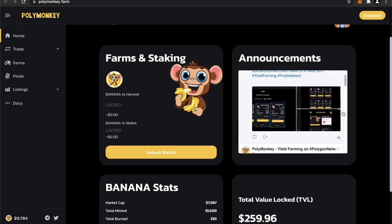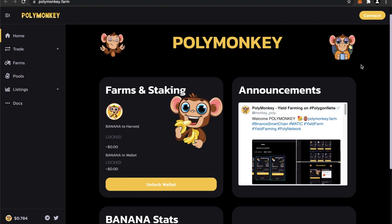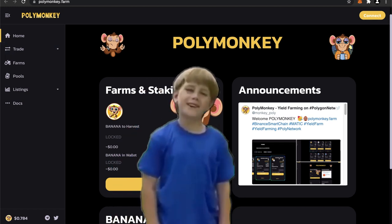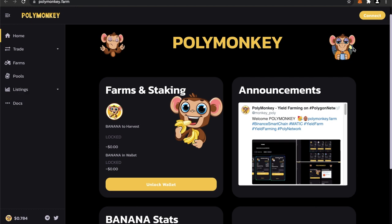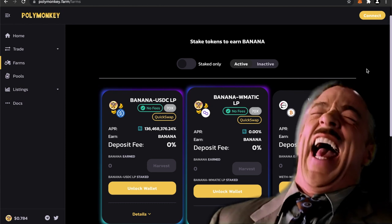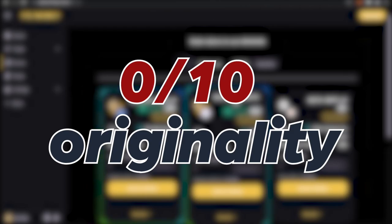I wonder who's putting money into this pool — maybe it's the owners or developers themselves. The idea is definitely not original. I mean, not even the interface. I've seen monkeys before — oh yeah, this little farm called Ape Swap which has monkeys and bananas just like Polymonkey. And just take a look at their native token, it's called banana. You can't really get more unoriginal than that. So I'm gonna have to give Polymonkey a zero for originality. Nice try.